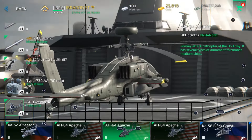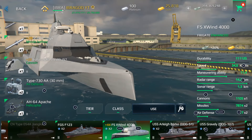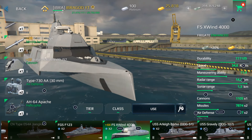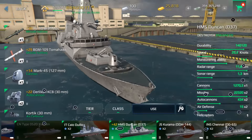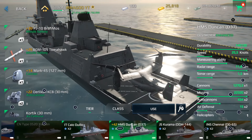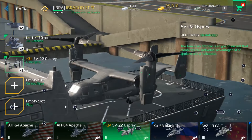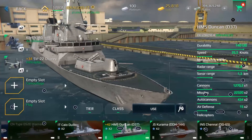The most important thing about helicopters is that you can use them to open the map. When you spawn, you don't have the initial view of enemy positions — so with the helicopter, you fly toward the enemy and the target becomes visible on the minimap, making it easier to get kills. Personally, I recommend USS Kid as the best warship to grind in tier 2 — it has two missile slots, a cannon, two auto cannons, air defense, and you can equip a good helicopter like the SV-22 Osprey.